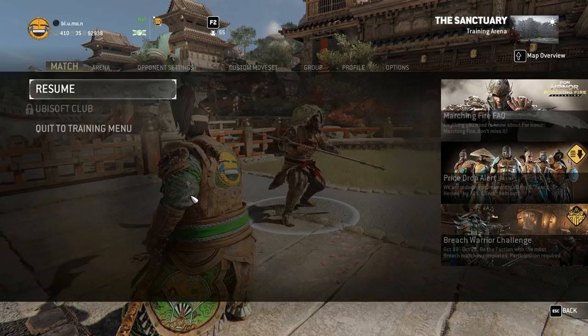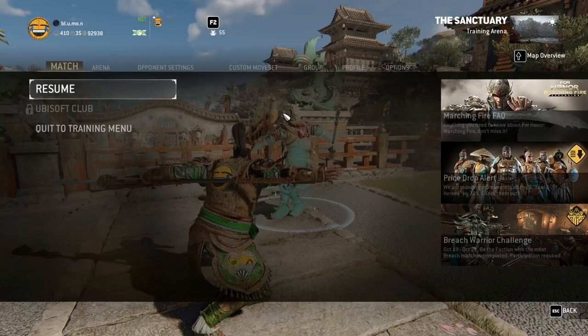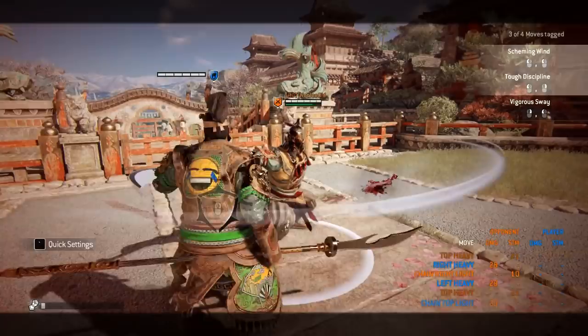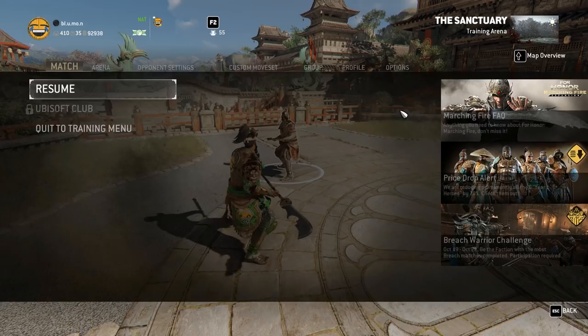My suggestion to fix this: originally I suggested you could do the zone from the left and also from the right, which I still believe would be good. But if that's not possible, at least let us do a light from Sifu Poise — instead of having to leave and then do the light, you could do it straight from Sifu Poise. This light would be the light finisher, so you couldn't chain anymore. That said, Sifu Poise is already an amazing mechanic because you recover stamina really quickly. Just being able to chain into the light finisher for 20 damage would be great.